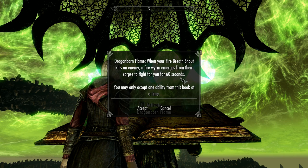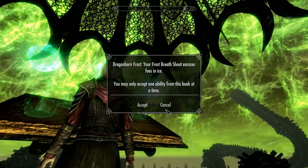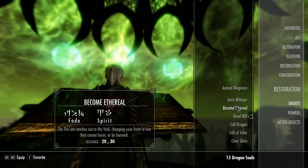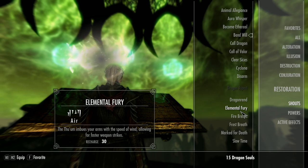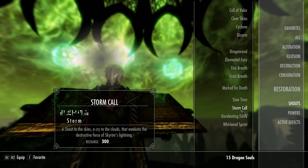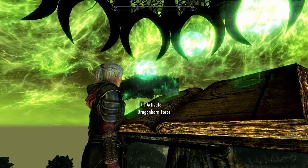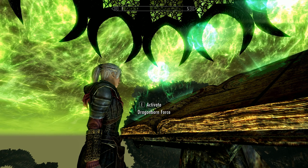And always remember, you can come back and change anytime simply by reading the book. But to read the book you've got to come back to Solstheim. Now, if I look at Fire Breath I've got two unlocks, Frost Breath I've only got one unlock, and Unrelenting Force I've got three unlocks - so probably that's the one I'll go for now. As I unlock the others I may change my mind, but just for now I'll go for Dragonborn Force. You guys choose whatever suits you, and as I said, you can come back and change at any time.